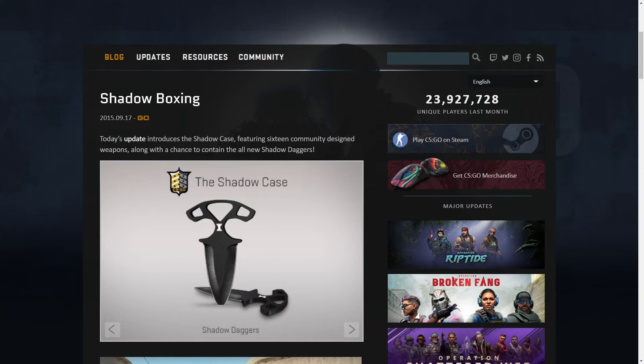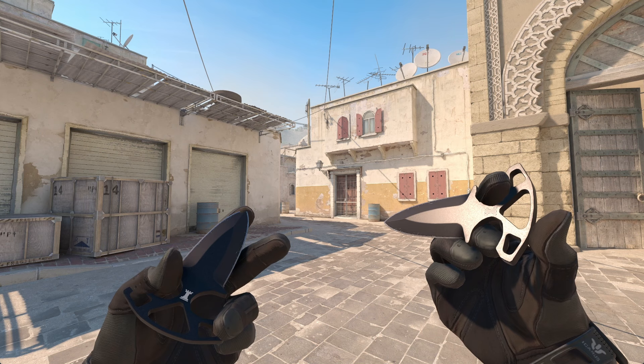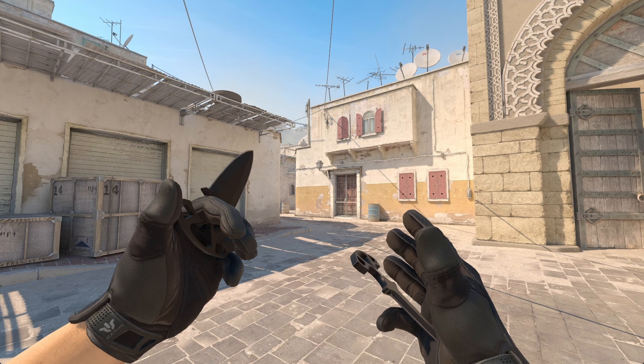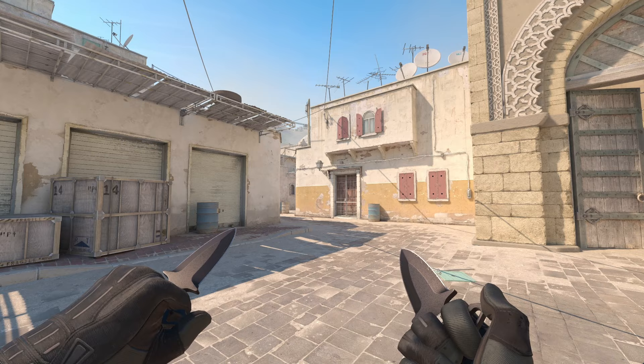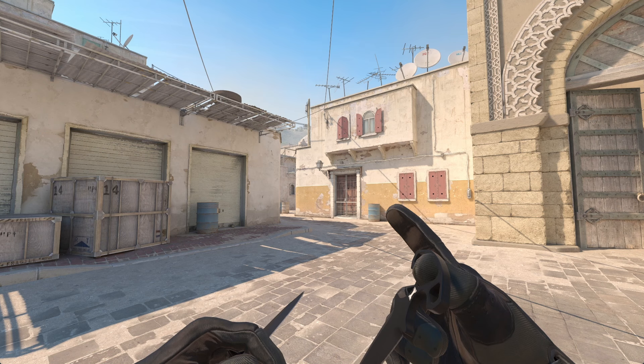The Shadow Boxing update released on the 17th of September, 2015, and introduced the aptly named Shadow Daggers. The Shadow Daggers are incredibly unique, but also mostly disliked by the community. They're the only knives in CS that are dual wielded, and they're based off of push daggers. Because push daggers are meant to be easy to conceal, the Shadow Daggers are very small — and that means you don't get much to show off, despite there being two of them. The Shadow Daggers are considered ugly by a lot of people, and while that may or may not be true, they have some very nice animations. If you want to pick up a pair, vanilla Shadow Daggers go for about $195.